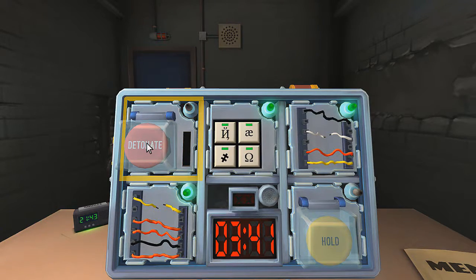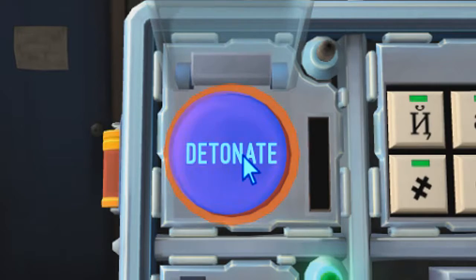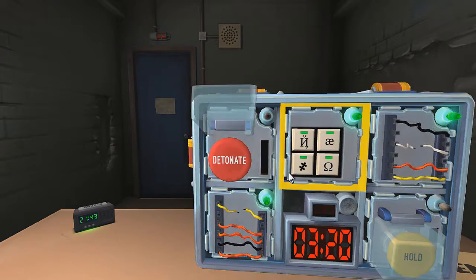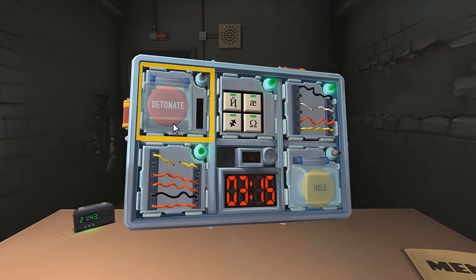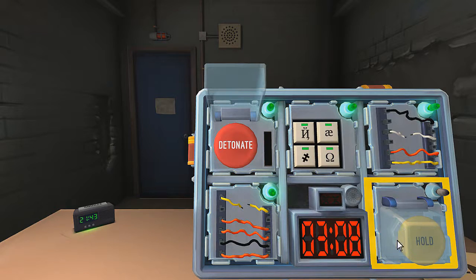Now we've got two buttons. First one has detonate on it and it's red. If the button is blue - it's not blue. If there's more than one battery - there's three batteries. And the button says detonate. Press and immediately release the button. That bit's done.